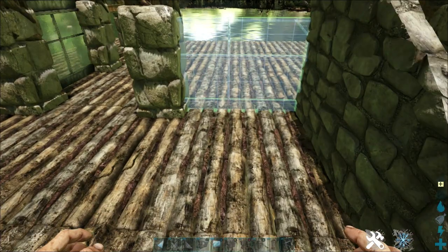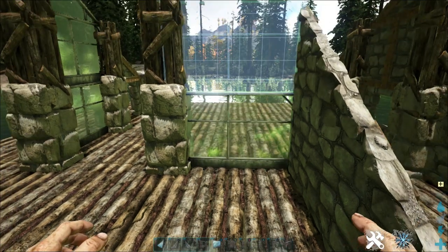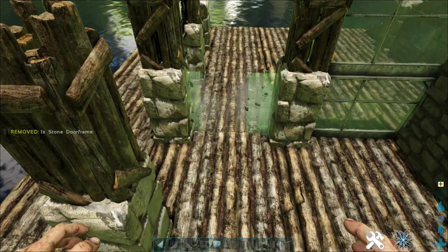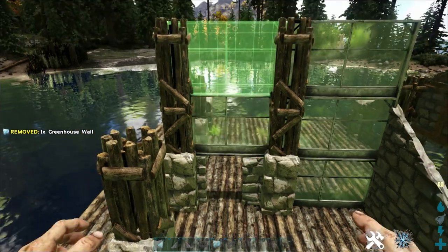Just here we're going to want to place some greenhouse walls, three high, followed by a singular stone door frame and two more greenhouse walls.